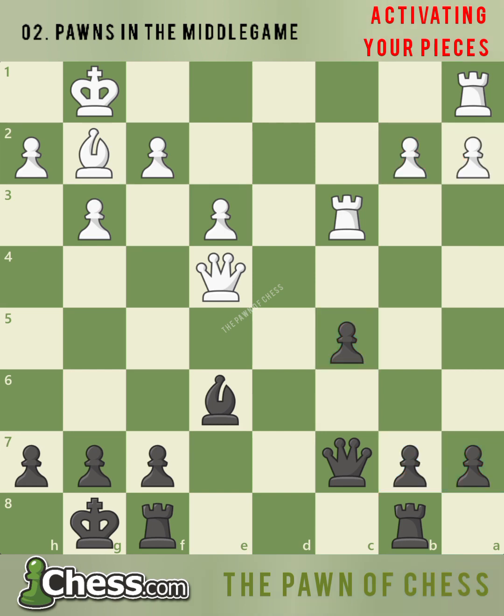Since white's pawn majority is on the same side as his castled king, it isn't easy for white to advance these pawns without risking his king's safety. In an endgame, black's king will also be a good defender against these pawns if they advance. Looking at the queenside, black comes up with the plan of advancing his queenside majority, starting with the move b5.